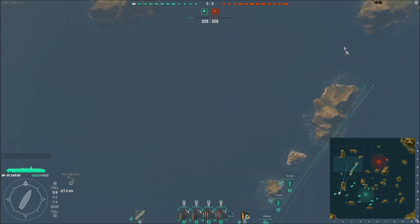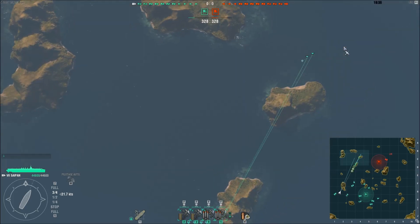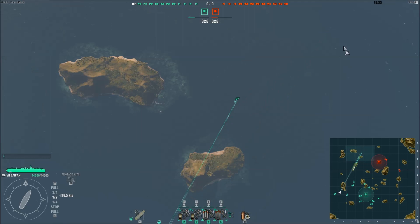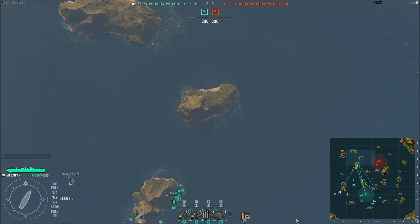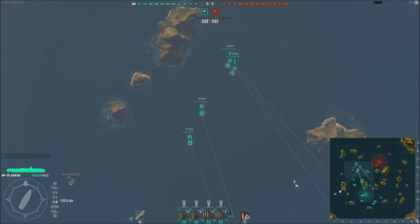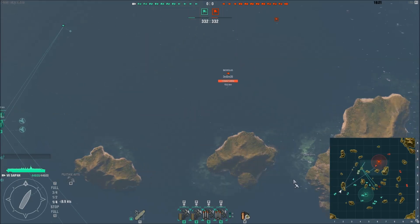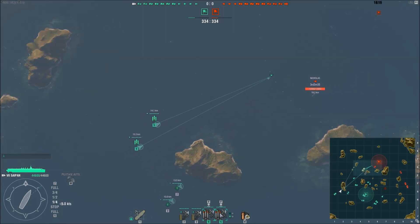Ajouter un chasseur dans chaque escadrille de rang 9, c'est vraiment pas négligeable. Donc je suis parti vers le nord voir si je pouvais trouver des cibles. Vu que je ne vois pas les avions ennemis pour l'instant, la chasse est au centre de la map. Je vais rapatrier ma chasse sur la sienne. Il y a un destroyer ici, je vais peut-être essayer de le torpiller.